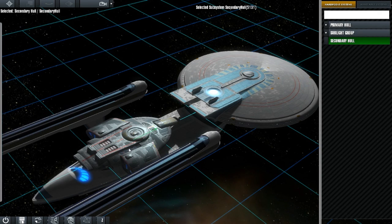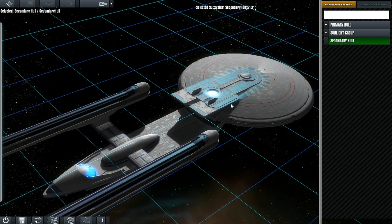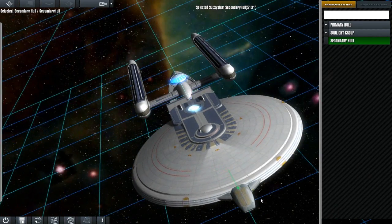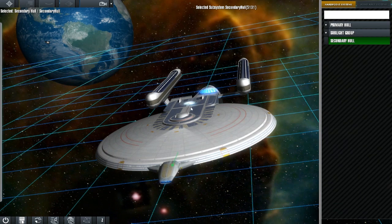In the Hardpoint Editor we've got a new secondary hull class in the hardpoint systems. This is a way to attach extra structures to your ship. For this instance I've added a Defiant, but we can see this being more useful for adding, for instance, the Nebulous sensor pod or the Danube's weapons pod and things like that.